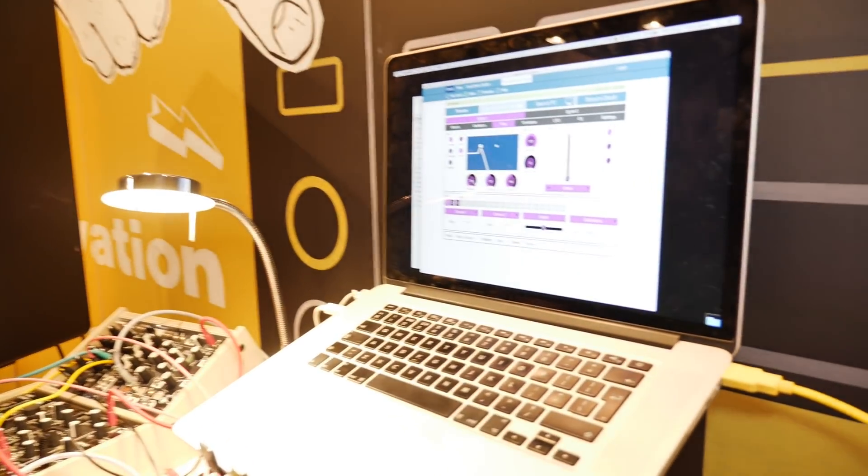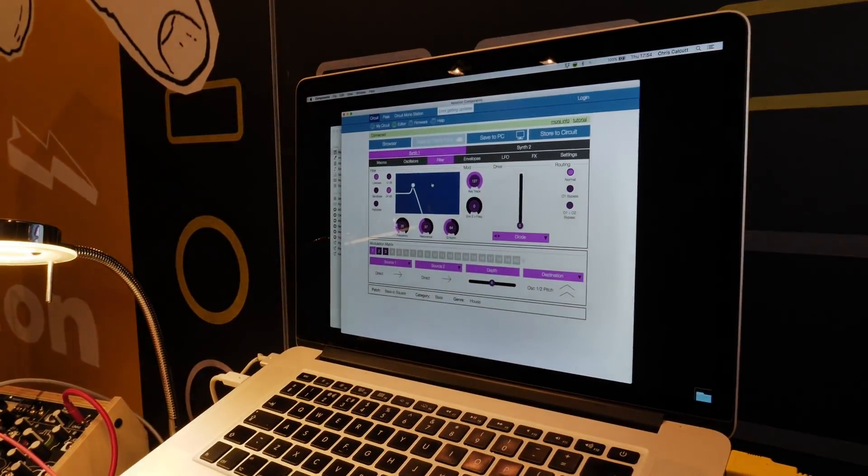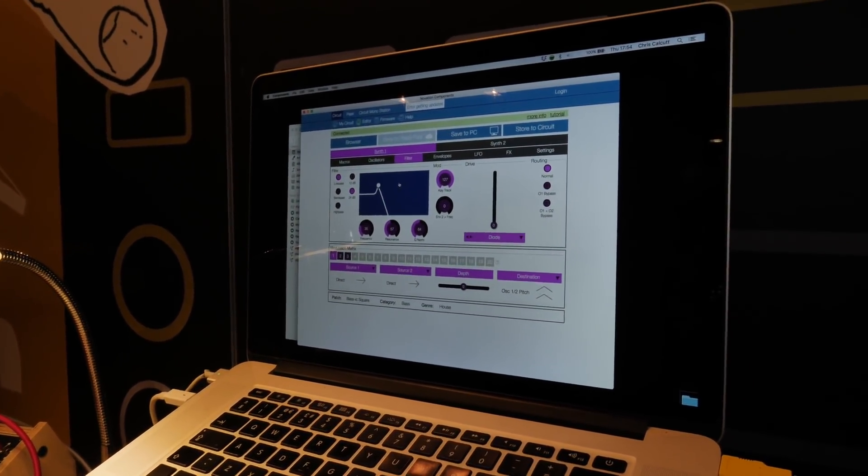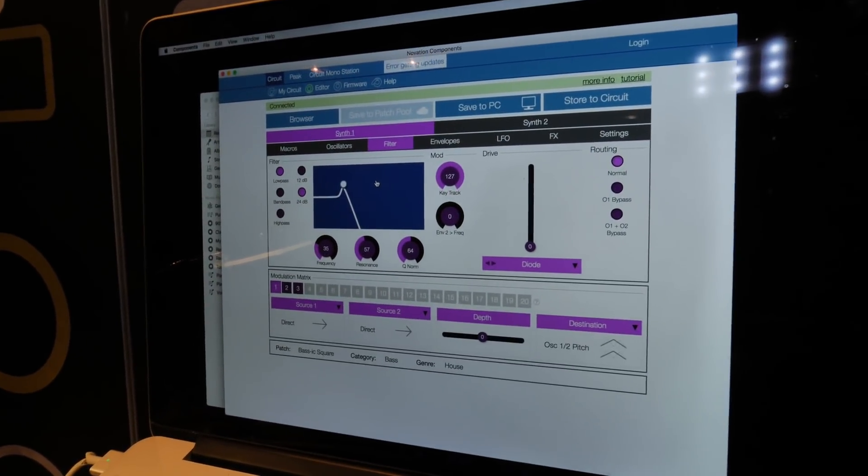Circuit is meant to be an immediate thing, so building in complexity still has to be done via that same approach. For me personally, I think it's an absolute winner that there is no screen on this thing. But today we've decided to give you a big screen - we have the USB connected, running on the computer. This is from our Components software, which has been around for a little while - it's the way to manage your files, patches, samples, and all those sorts of things.